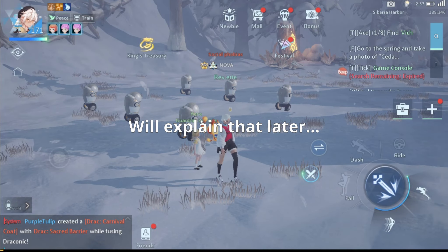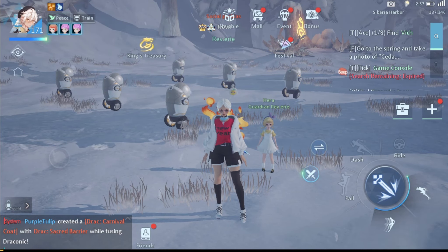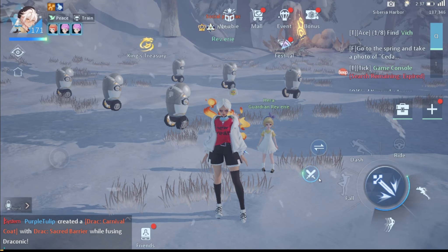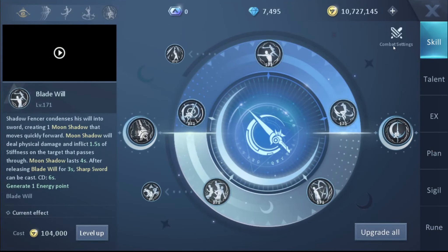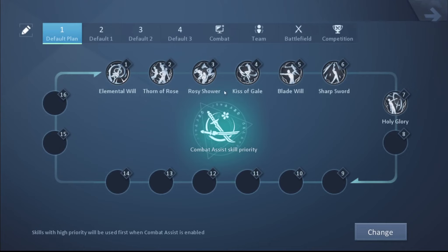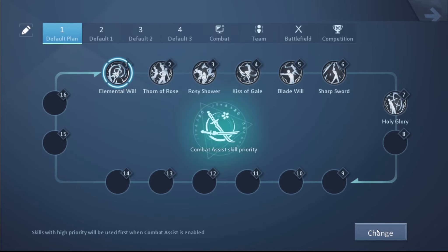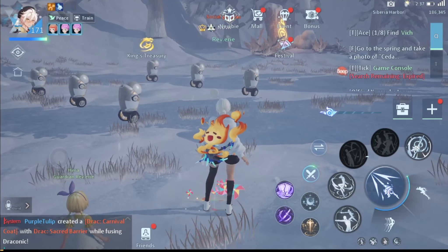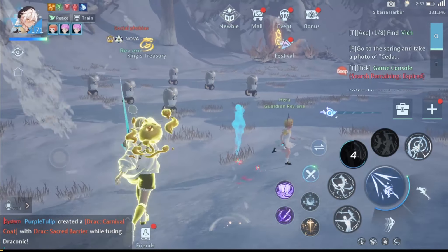Of the four elemental buffs: Wind gives movement speed, Fire gives significantly more damage, Earth gives a shield that can deal damage when broken or heal you if it expires unbroken, and Water puts debuffs on the opponent. In my opinion the best buffs are Fire and Earth. Start with Fire to deal more damage, then switch to Earth when your health is very low — those two buffs can actually decide who wins the fight.